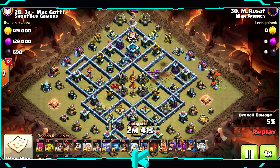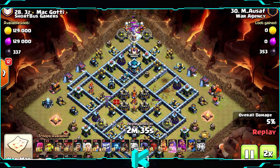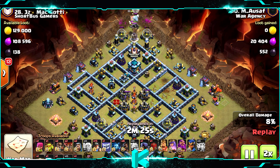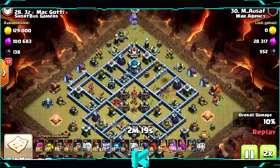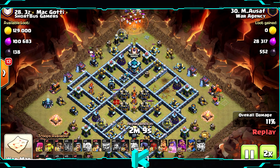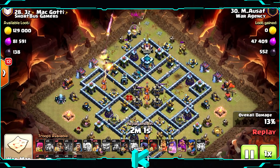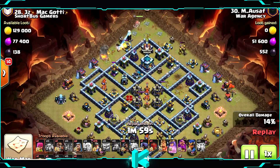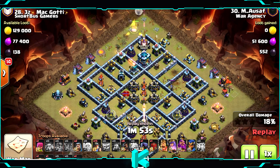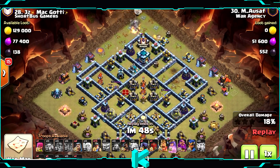Starting with the zap to take out the right scattershot. From the top, an ice golem with a few balloons and a queen walk — the ice golem is used because of all the traps. Bases like this, where the town hall is near the scattershots and on the corner next to the clan castle, are usually trap bases. Always start with the ice golem to clear all the traps. The queen can take the tunnel from there; just probably need one raid spell.